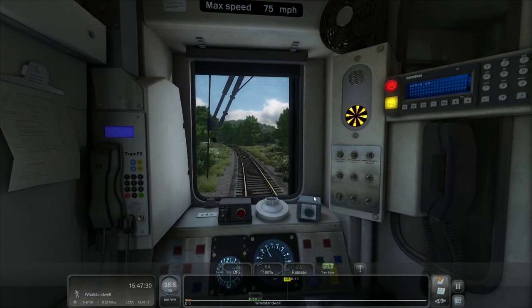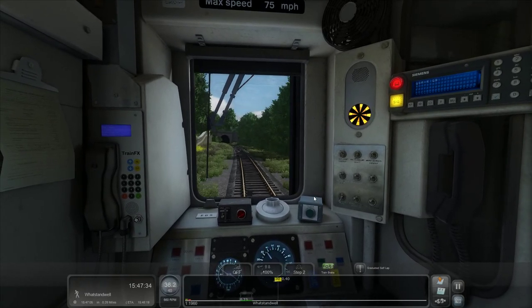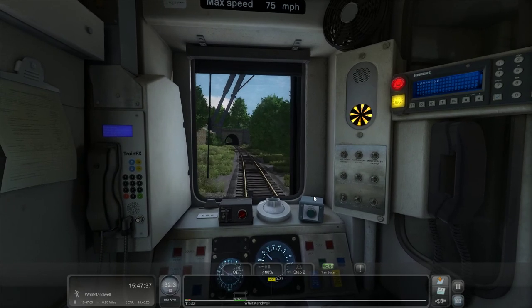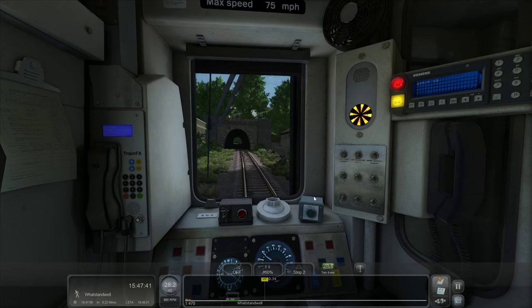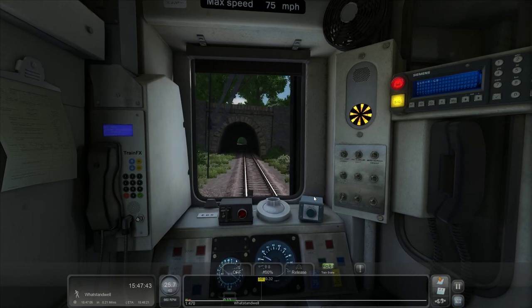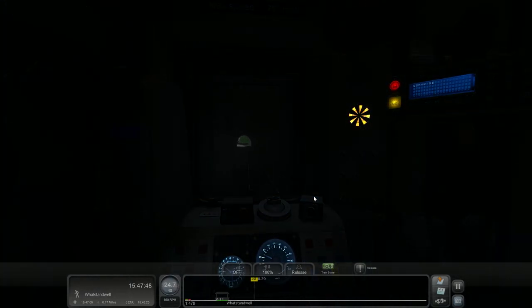I would question how flat the route is — that's the one thing I find surprising. It's the Derwent Valley Line. I know it's not like a canyon, but at the same time it is a steep valley and I do think it probably would be a little bit steeper than this. But I haven't actually researched this route much, so I can't really say.